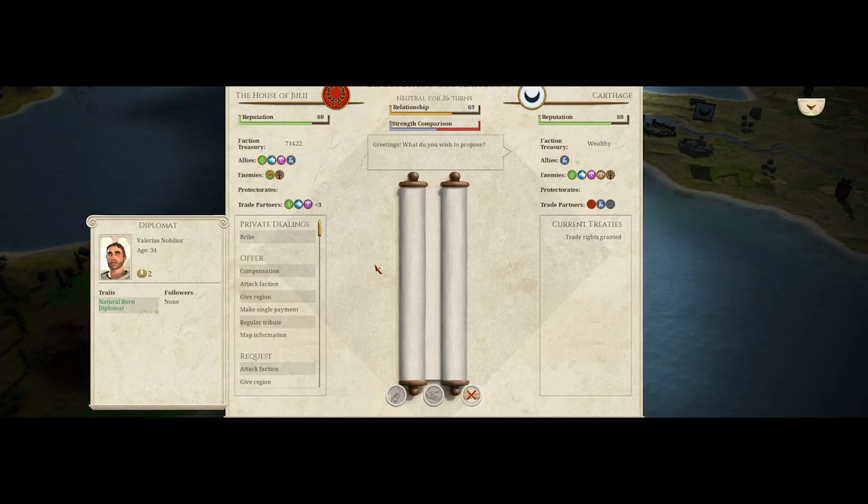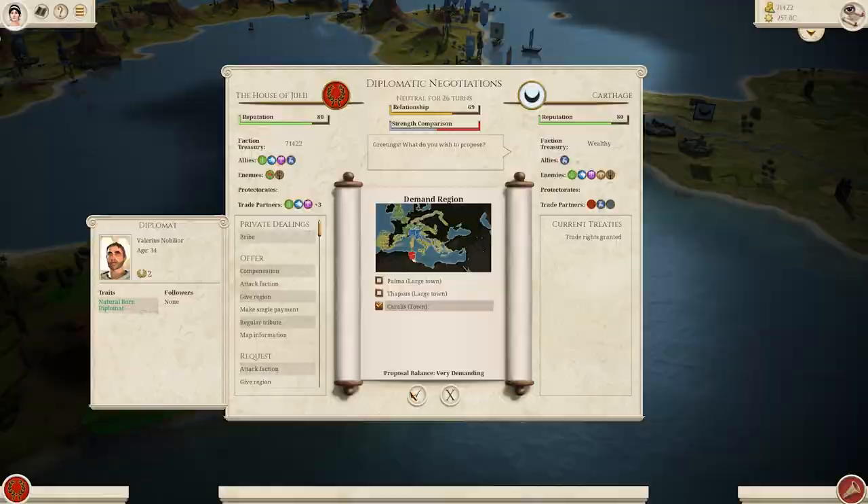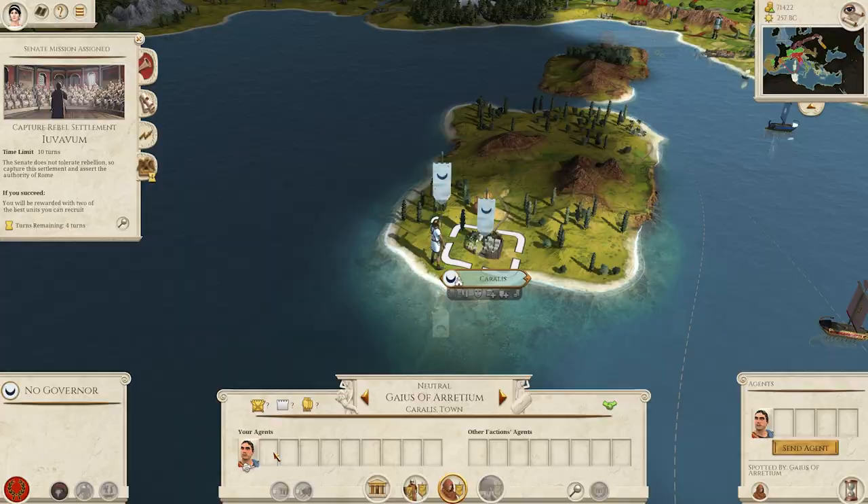You can trade your way from city-state to city-state, hoovering up regions with the subtle arts of diplomacy and trade. Merchants have been added to establish trade, monopolize resources, and even buy out rivals.